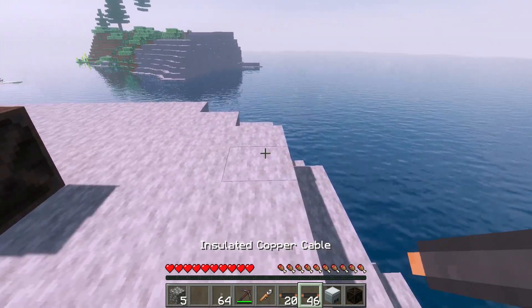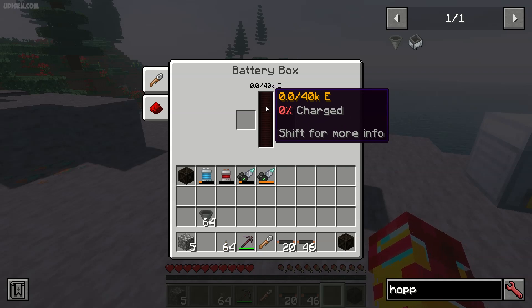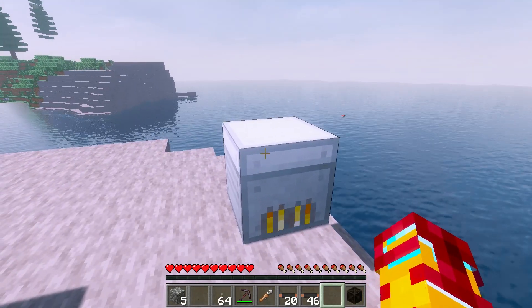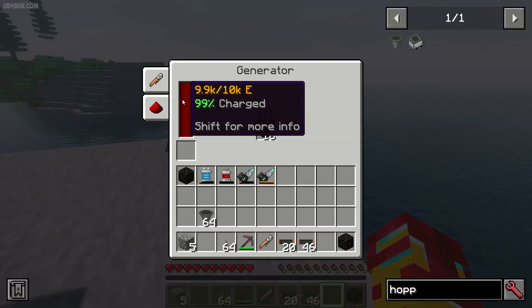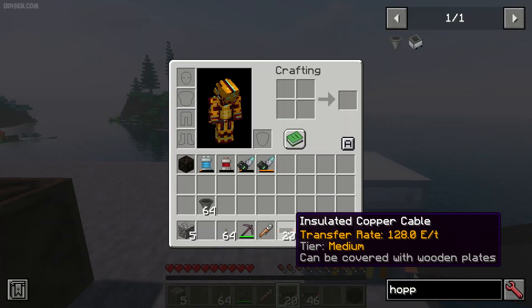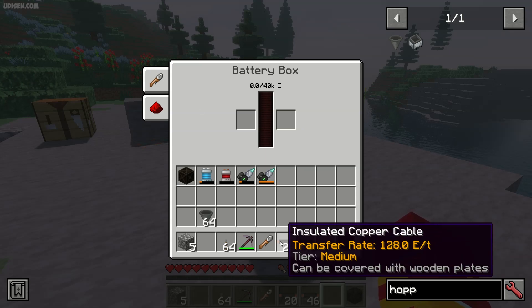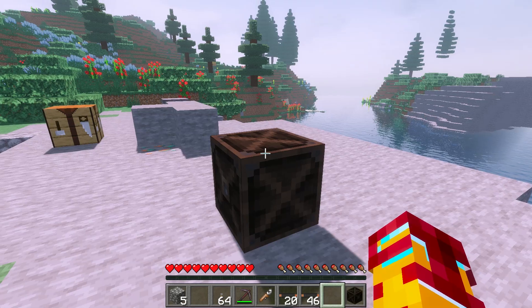How does the system work? It works as a battery — you put energy into it. For that, use any type of energy source, for example a generator, and then use any type of cable, the cheapest one being copper. This battery box works with energy at 32 energy per tick, which is a very low rate. For comparison, the cheapest copper cable transfer rate is 188 energy per tick.